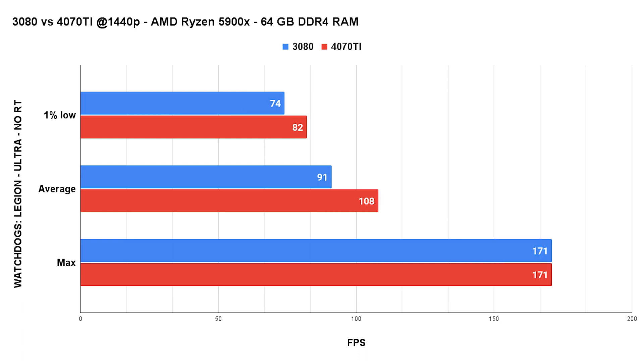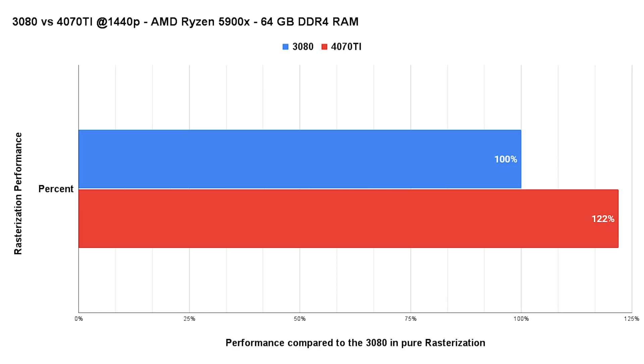Last but not least in the rasterization category: Watch Dogs Legion at the Ultra preset with raytracing disabled. While we do not see any uplift in the max FPS — we might just be engine or CPU capped here — we gain around 19% average FPS with the 4070 Ti. To sum it up, in pure rasterization tasks the 4070 Ti scored around 22% higher than the 3080. Cyberpunk was a bit of a bummer with only 11% uplift, but all other benchmarks showed an uplift above 20%.